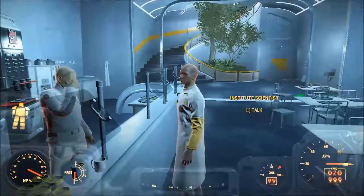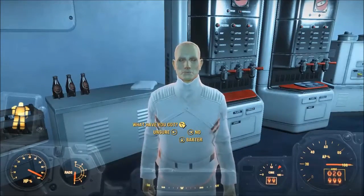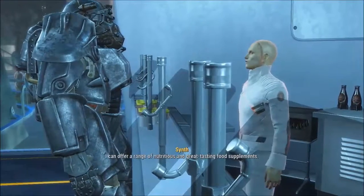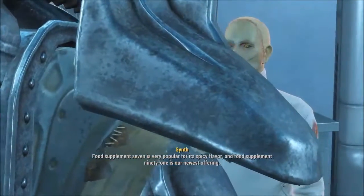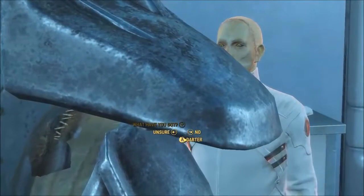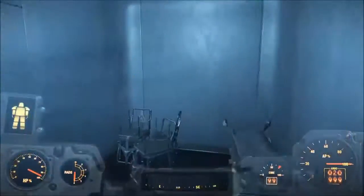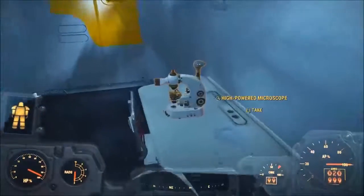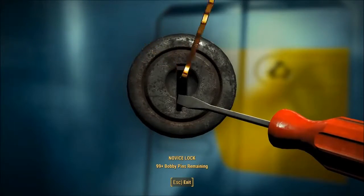You're here — glad you made it. Good morning. Would you care for some pre-processed nutritional supplements? What have you got? I can offer a range of nutritious and great tasting food supplements. Food supplement 7 is very popular for its spicy flavor, and food supplement 91 is our newest offering. Food packet and bottled water — not even food supplements. Lame. I'm actually really confused now — I'm just opening up doors, going through places that I'm not supposed to. And yet they still have locks like this in an advanced institute like this.